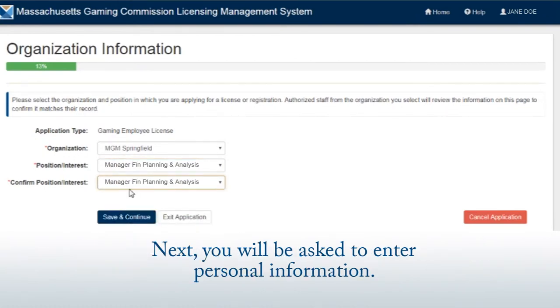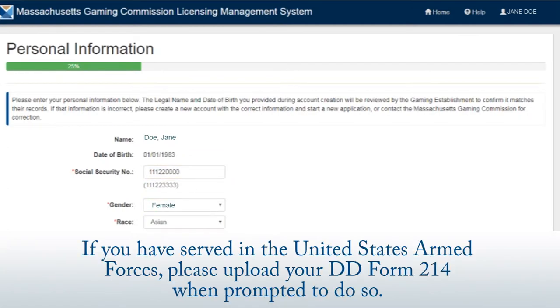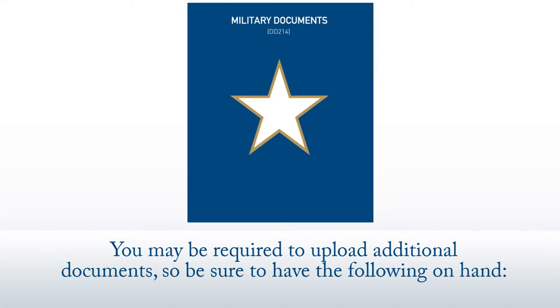Next, you will be asked to enter personal information. If you have served in the United States Armed Forces, please upload your DD Form 214 when prompted to do so. You may be required to upload additional documents, so be sure to have the following on hand.